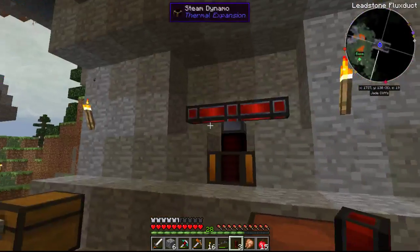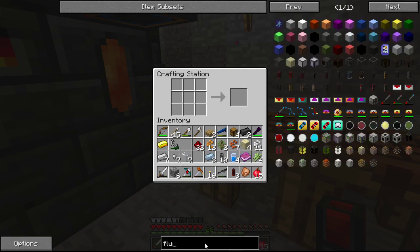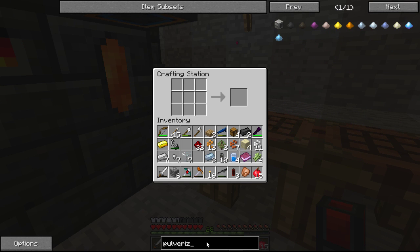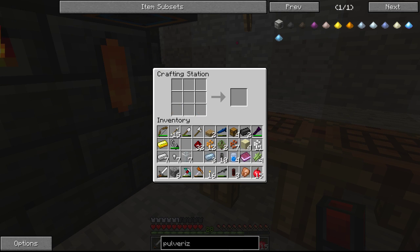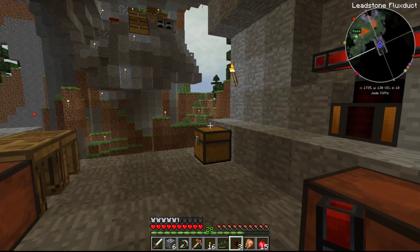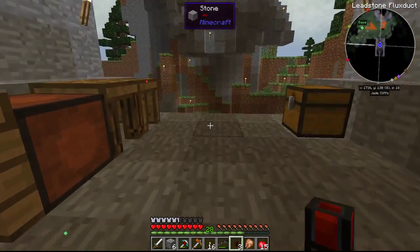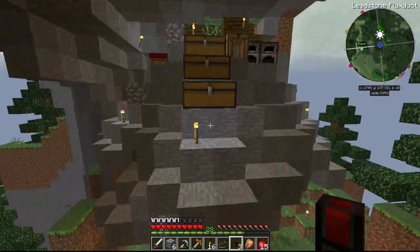I guess we probably better make some machines to go with this. So what are we going to look at? We're probably going to look at a pulverizer. Pulverizer — okay, so pulverizer — that's all easy stuff. Do we have flint? I may not have any flint. Let's go and look and see if I've got any flint over there. And then I'm going to show you something else that I've been working on.